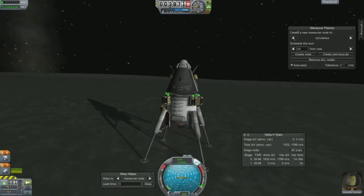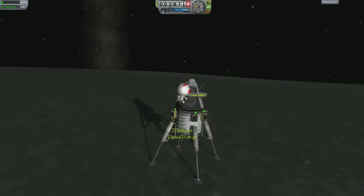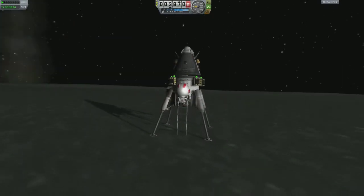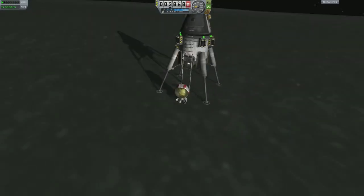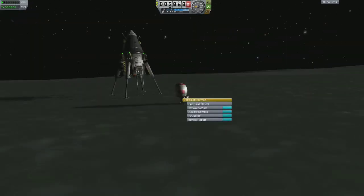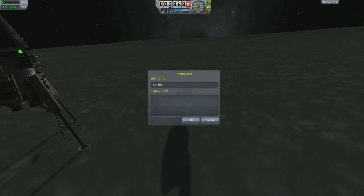I finally slowed down my horizontal velocity and came to a landing. The gravity is so light here that I had to use my reaction wheels to maneuver and set the legs flat because one side was raised higher than the other. That jump you see — with no RCS or jetpack — is just how low Minmus's gravity is.